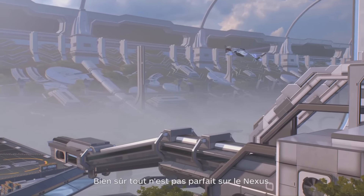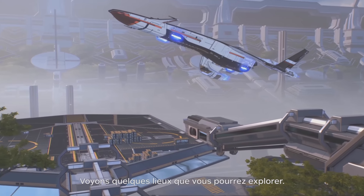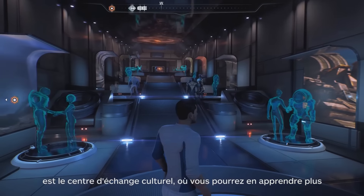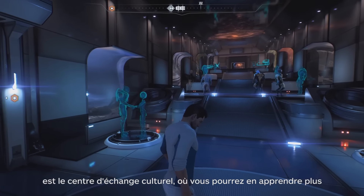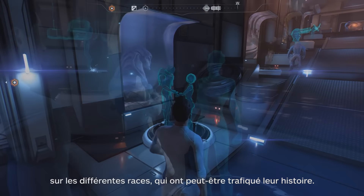Of course, things aren't perfect on the Nexus, and that's where you come in. Let's look at a few of the locations you can explore. When you land, one of the first locations you'll see is the Cultural Exchange Center, where you can learn about the different species who may or may not have taken some liberties with their history.